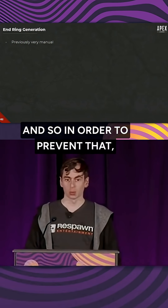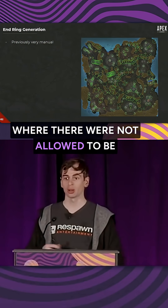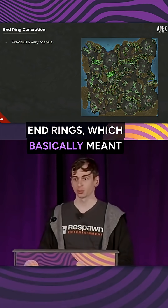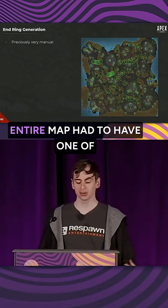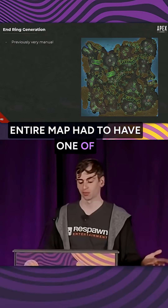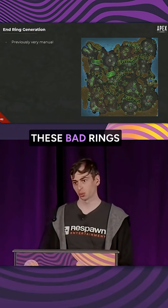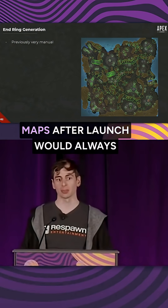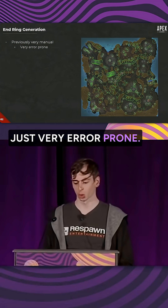In order to prevent that, previously the level designers would have to go and manually place areas where end rings were not allowed, which basically meant every two-level building and every two-level playable space in the entire map had to have one of these markers. Inevitably some were missed, creating bad rings, and the first update to maps after launch would always be fixing bad end rings. The whole thing was just very error-prone.